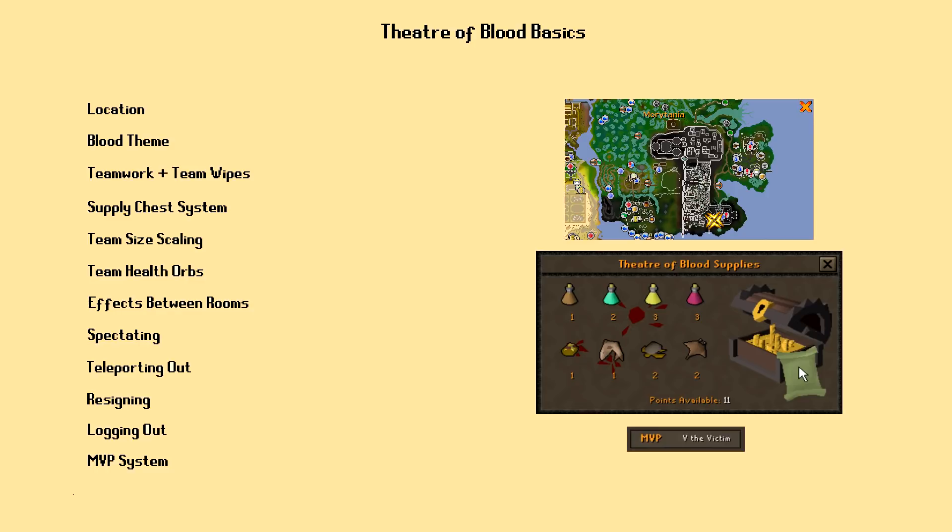Team wipes are also an important concept. If your whole team dies during one boss fight, you are all ejected from the Theater and must start over. You also have to pay 100k each to reclaim your gear from the chests located out in the lobby area. This can make learning the Theater costly and frustrating at times, but the payoffs — both fun and profits — are very worth the struggle.